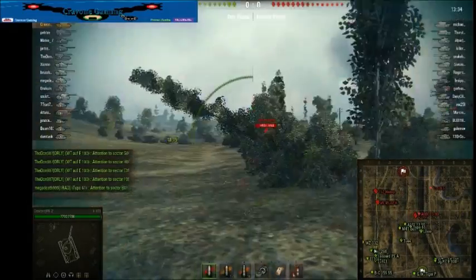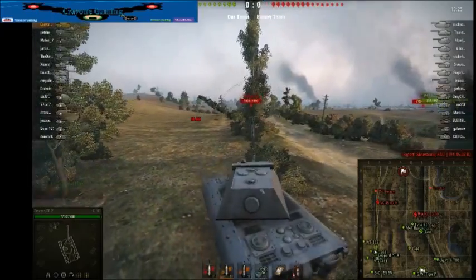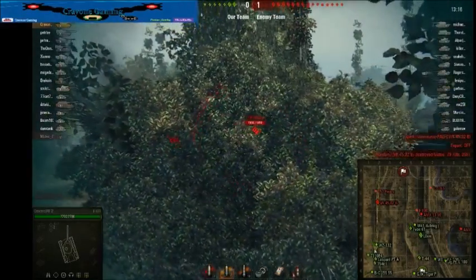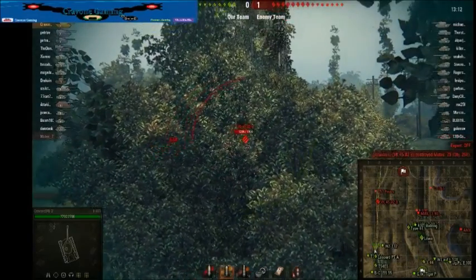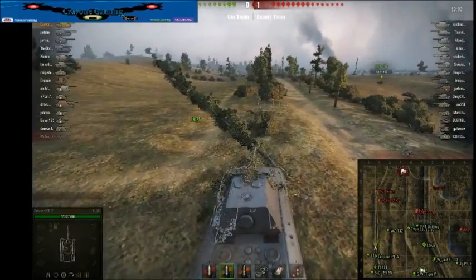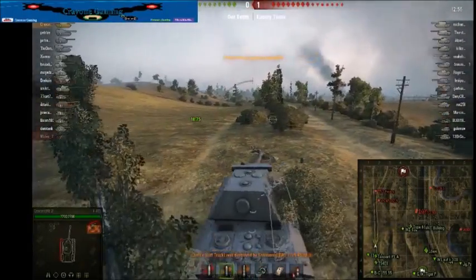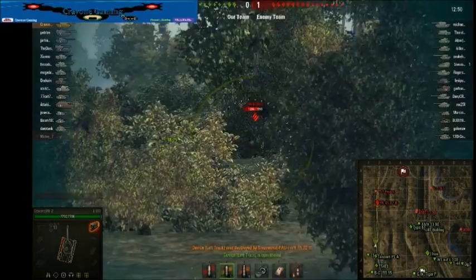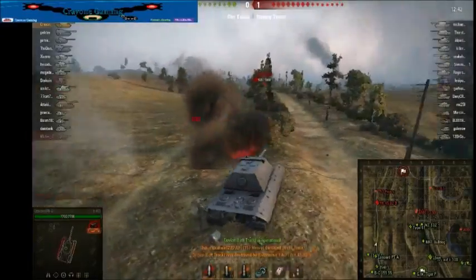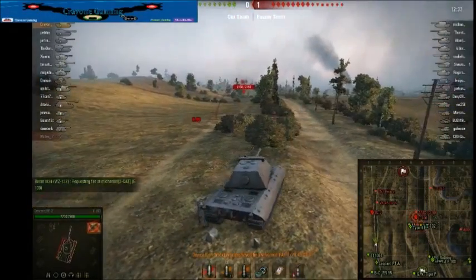Straight away we've noticed a target. We are spotted and there is arty, so we need to jostle back and forward. We only want to push forward when nothing's spotted, because if something is spotted we can let our team do damage on it. We're hit by the VK and tracked — I'm not going to repair just yet since we're still spotted. Stopped to fire but missed. We've got the IS-7 shooting at us. We're not going to repair because we've just seen arty fire. I should probably pull back because we can't see that IS-7.